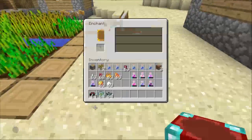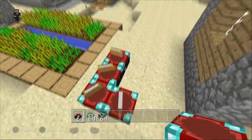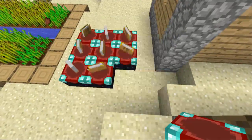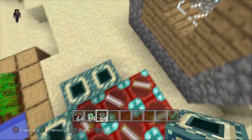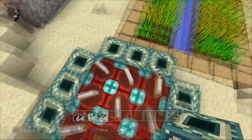So what you want to do, you can lay down three by three enchantment tables — whoops, here we go — and then what you want to do is lay down the end portal frame around it, like so, and then put it over here.